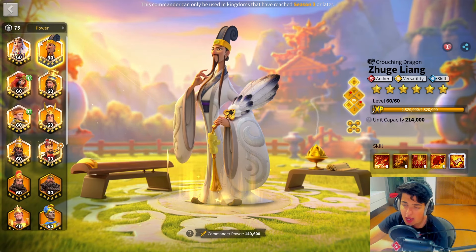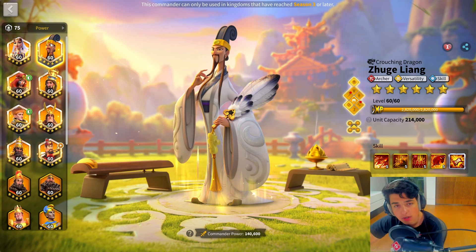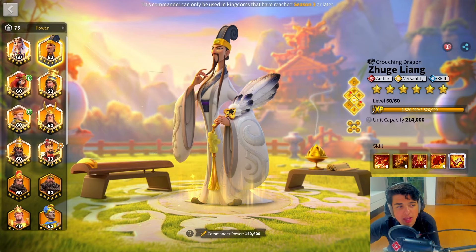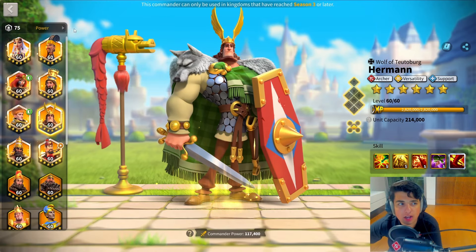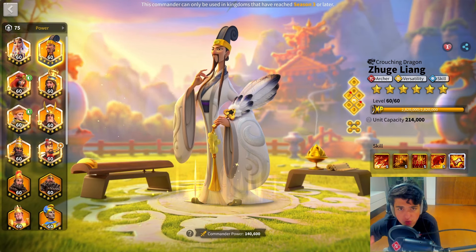Starting off with our first march, it's quite simple. If you're looking towards the future and you want to make more archer marches, I think the best first march is just going to be Zulang with Herman. If you're not looking towards the future potential of archers — Zulang Herman is probably still the strongest march in terms of archers right now. It's the strongest.